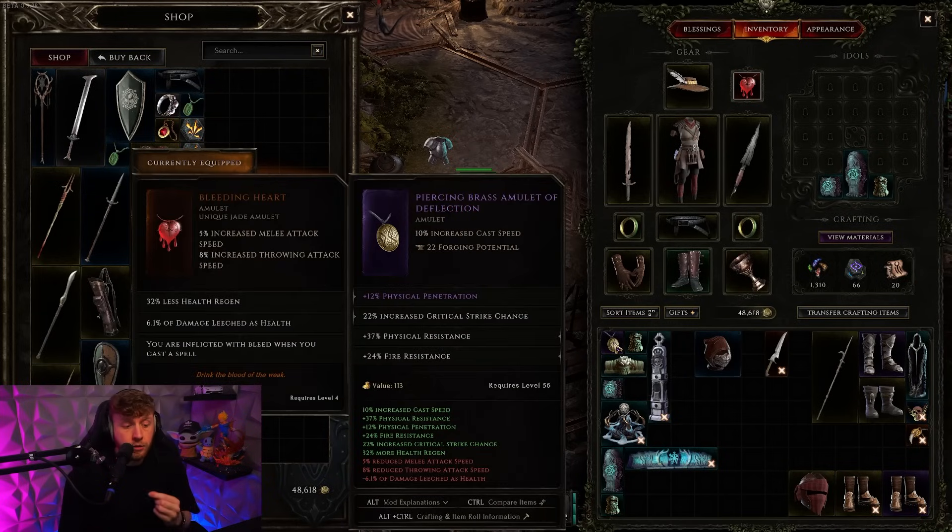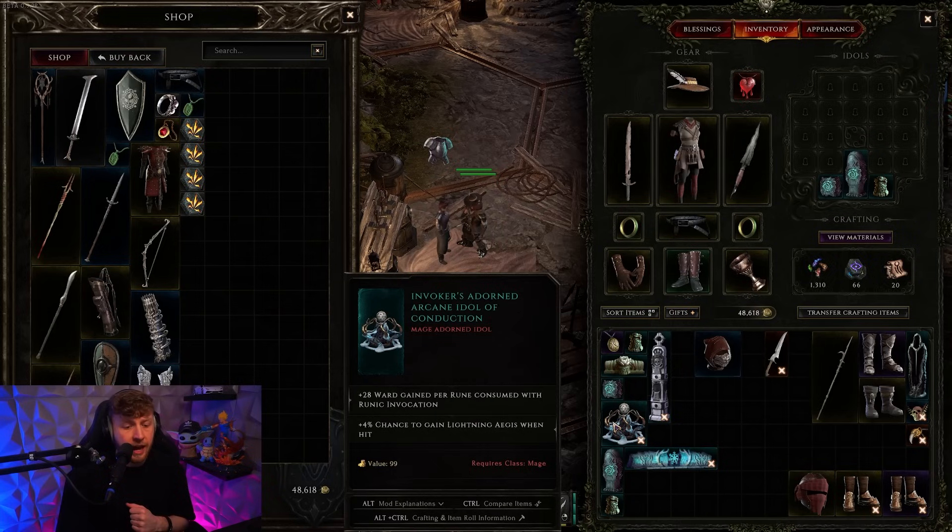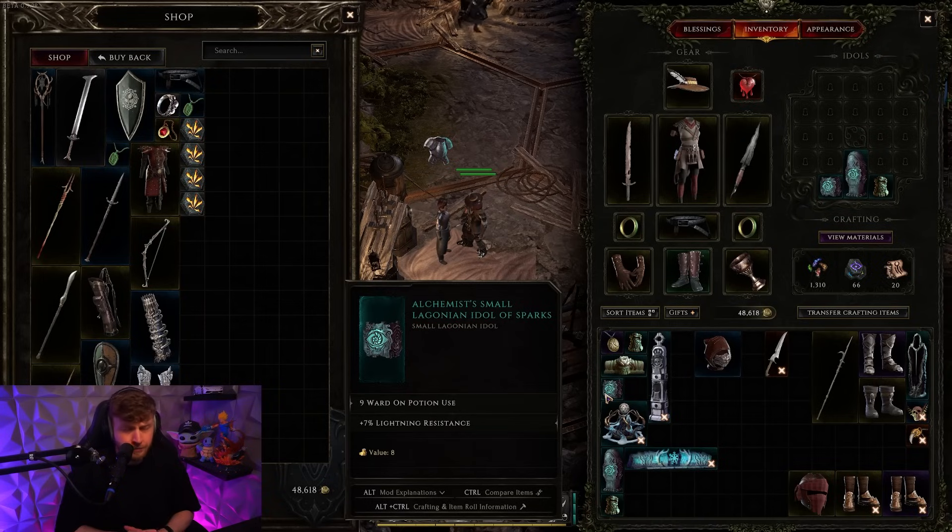Common mistake number two is vendoring your items. As you can see here, we found a crazy exalted amulet with four stats, and it's only selling for 113 gold — basically nothing. A lot of people still pick up items and vendor them for literally eight gold. This idol is absolutely not worth the time to pick up and sell. You should just leave low-value items on the ground to save time and get to the end game quicker, where you earn gold at a much faster rate. Picking up fewer items and using a stricter item filter, especially later in progression, saves time because you won't need to constantly visit vendors or empty your inventory.